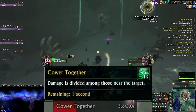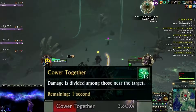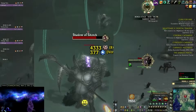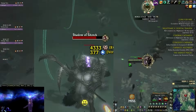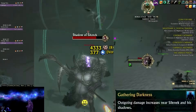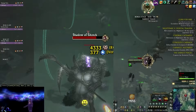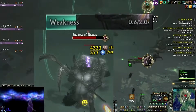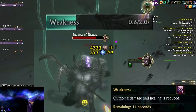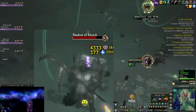He will cast 'Cover Together' on a player — this is a meteor mechanic where the player will be rooted and you will need at least five players to stack on them to share the damage. If you have 261 physicians in your raid you can use Life's Insurance on that player and ignore the mechanic altogether. He will summon four adds — this phase lasts 40 seconds. They always spawn in the same place and need to be tanked and interrupted. These adds and the boss have a buff called 'Gathering Darkness' — this makes them do more damage if they are stacked together. Have the tanks take two adds each and move them away from the boss. They will cast 'Weakness' which needs to be interrupted on all four adds — if you fail, the raid gets a stacking debuff called 'Weakness' reducing damage and healing done.